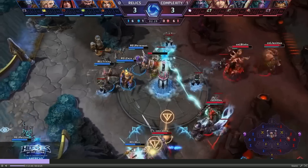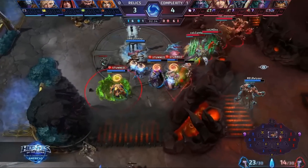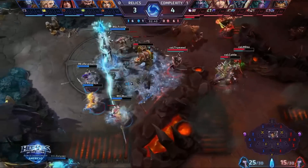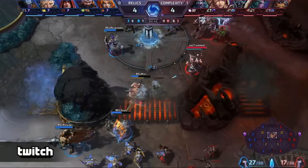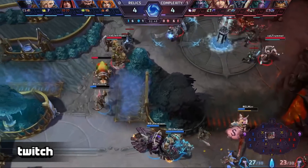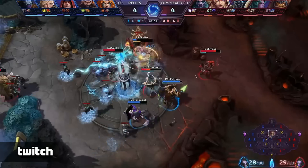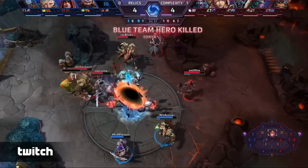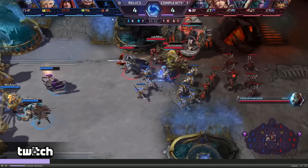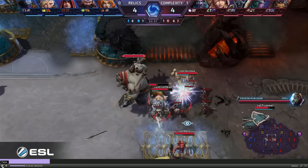Relics are winning this shrine fight, and we can see Murr once again hitting Arthas, looking for an opportunity to focus someone down. Whirlwinding to chase — the only thing that stopped her was the stun from Misha. They continue chasing. They need three more demons to get the immortal. Complexity wades in here to take control. Murr dives back in to try and get it, but gets completely surrounded and picked off, even though they hit level 4 and got Focus Attacks. Just not enough — they weren't able to get that immortal.